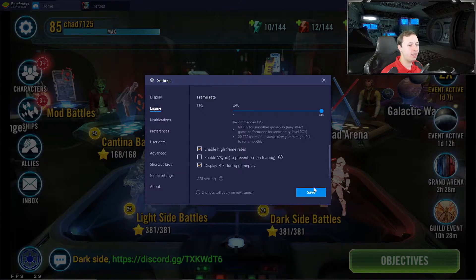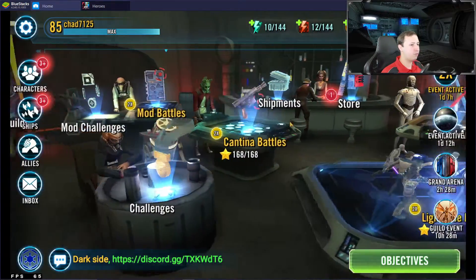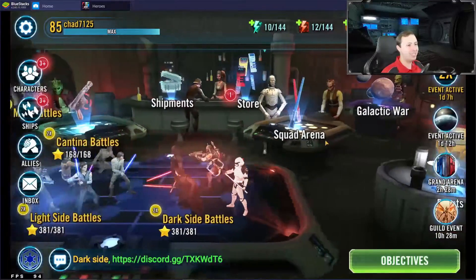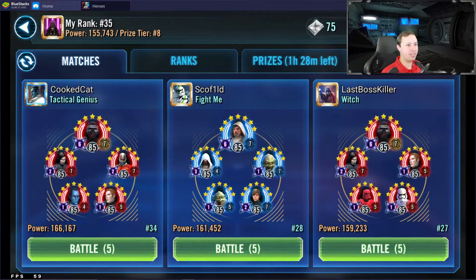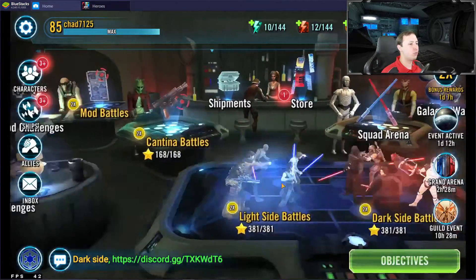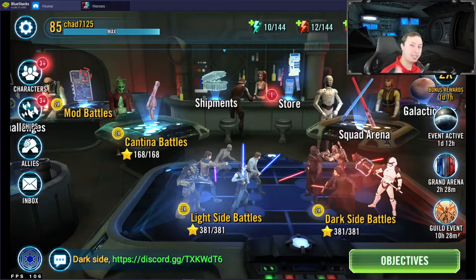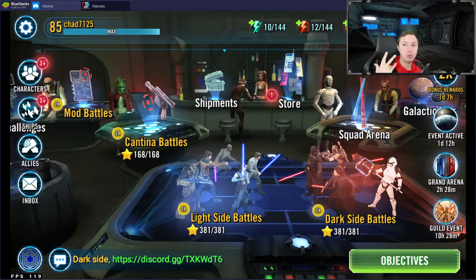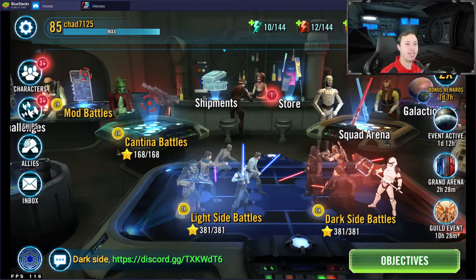Watch this frames per second counter — I'm going to kick this all the way back up to 240 and hit save. Boom — watch this number right down here: 104. Look at that — nice smooth 60-plus frames per second, and it's going to stay that way, it's not going to drop at all. So this is the key: get into the game, turn it down to 60 FPS, close BlueStacks, reopen BlueStacks, reopen Star Wars Galaxy of Heroes, then kick the FPS back up to max.